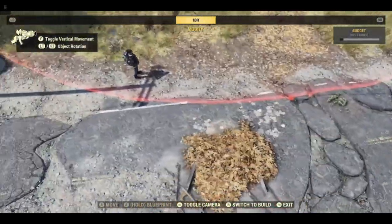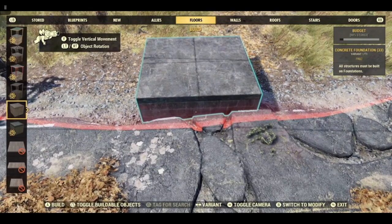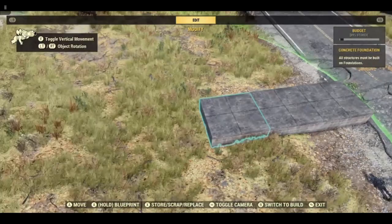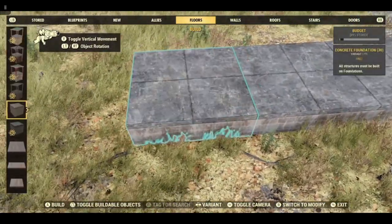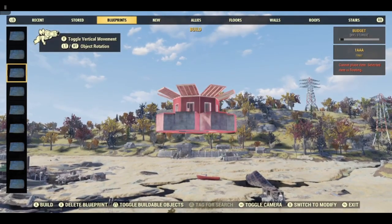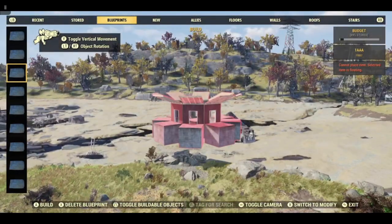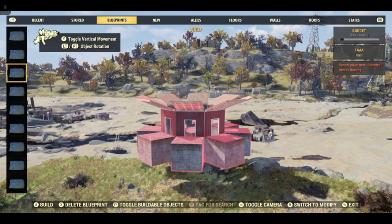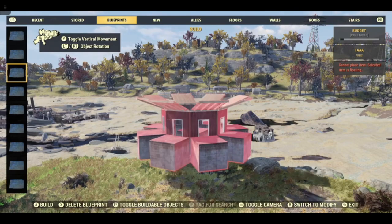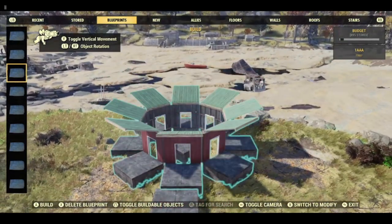I'm going to start by finding the middle, which is around here. Because it's a circle everything is square, but we have a circular build area. I'm going to line some foundations up with the road — this is just so that we can center this. I have this eight-sided small circle blueprint; if you haven't seen this I will put a link down below. The foundations are separated by three quarters, so I used a half and a quarter catwalk. If you don't have catwalks you could probably get the same effect by moving a foundation three quarters using the patterns on the foundation to line it up.